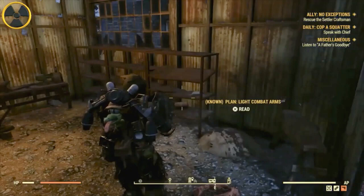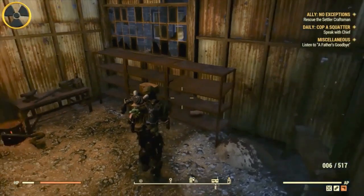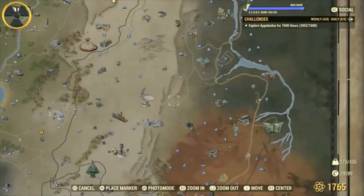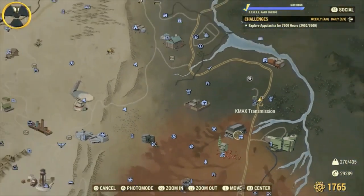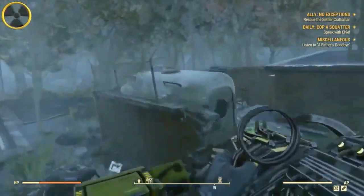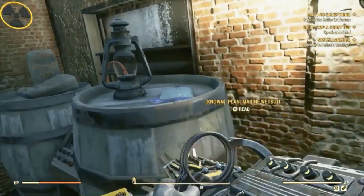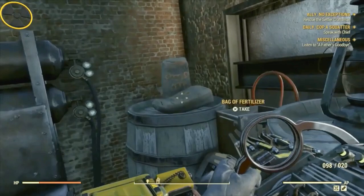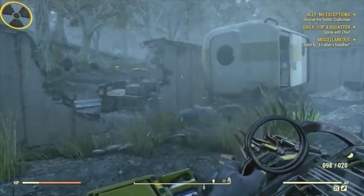Don't forget — all these plans are subject to change, they're not always going to be the same. Here we've got the Light Combat Arms; it could be anything. Any of the rare plans can spawn at these locations. The K-Max Transmission place is another crazy hard spawn — only a 1 in 30 chance. I came here so many times and never found it, but I got it the day I recorded. Remember: these plans always change, so it won't necessarily be the same for you when you go.